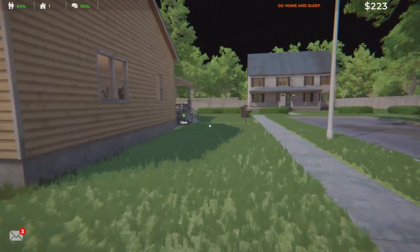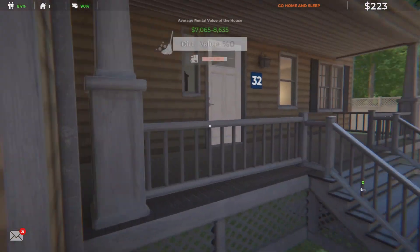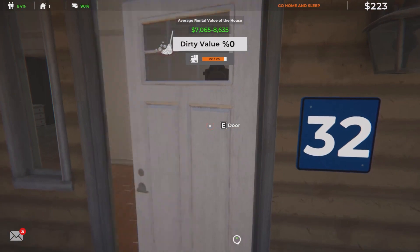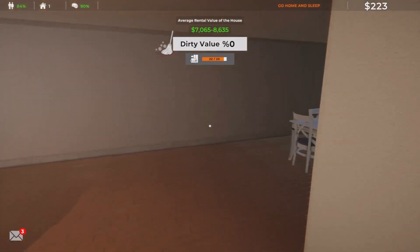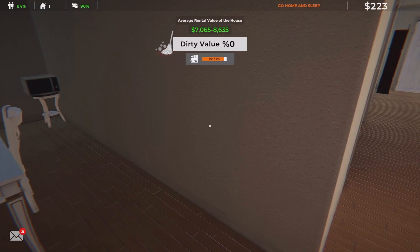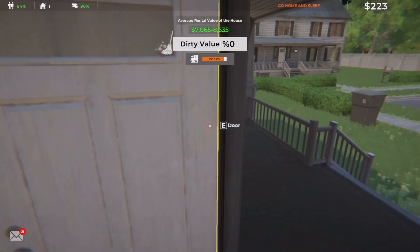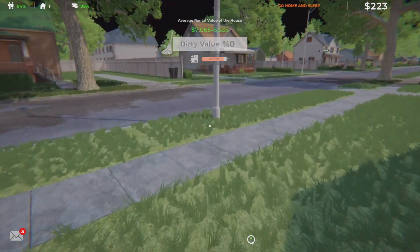Let's go home and sleep and put this house on the market. It says dirty value zero — oh, that's the furniture! We could put three more items of furniture in here. How many of y'all were shaking your head? Look at it again — $70.65 to $86.35. Let's go ahead and get home and get this home on the market.